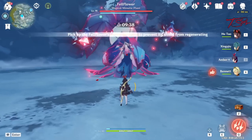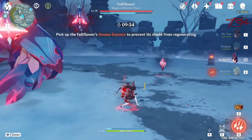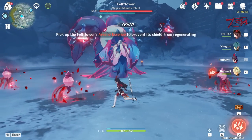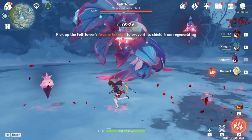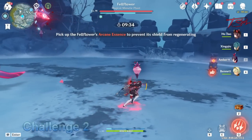After destroying each fruit, it will send back a shard at the boss that will do about a third of the shield. Whenever the boss's shield takes damage, it will release arcane essences. If you don't pick these up, the boss will absorb the essences and regenerate a lot of shield, so make sure to pick all these up.